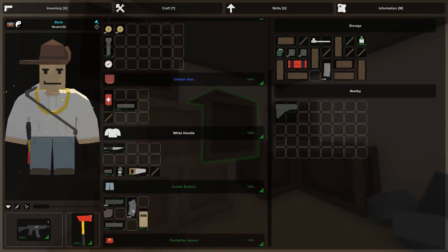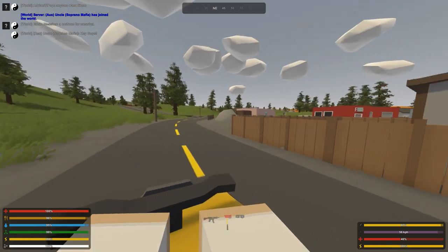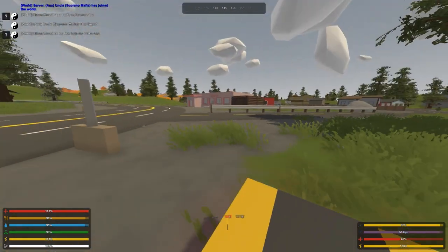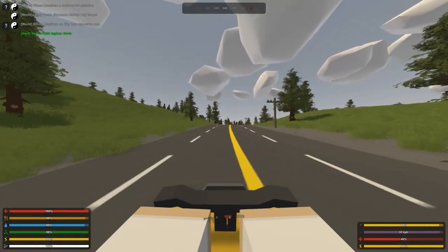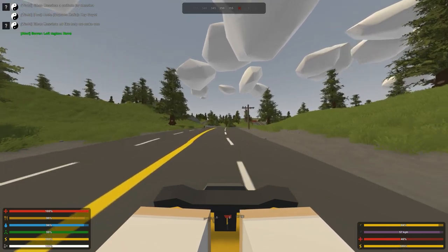I'll leave Leonardo's stuff here for him to collect and I'll keep his Viper — I'm sure he doesn't mind. You know what? We're moving to Moscow. We're going to go over there and see if we can find some good loot. That's obviously the main place. We're a bit under-equipped but fingers crossed there aren't too many people there.